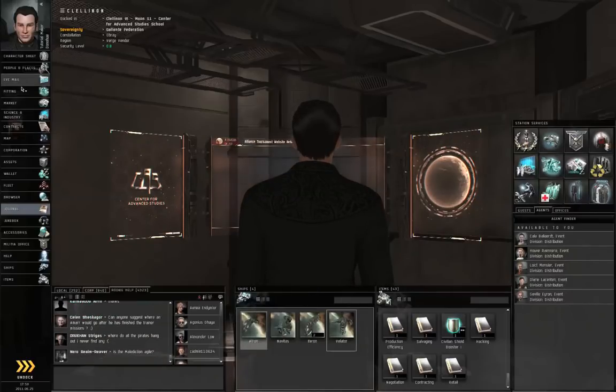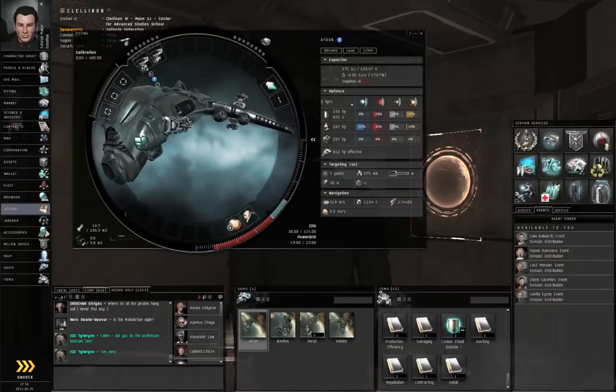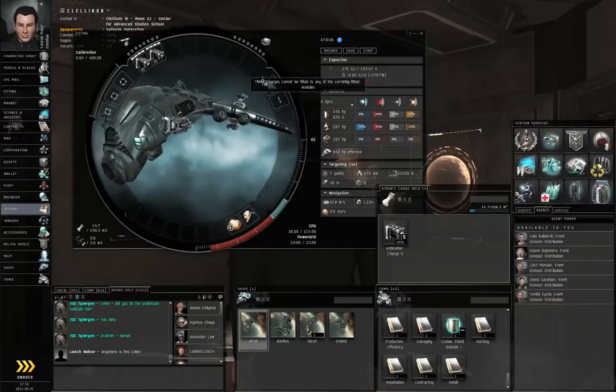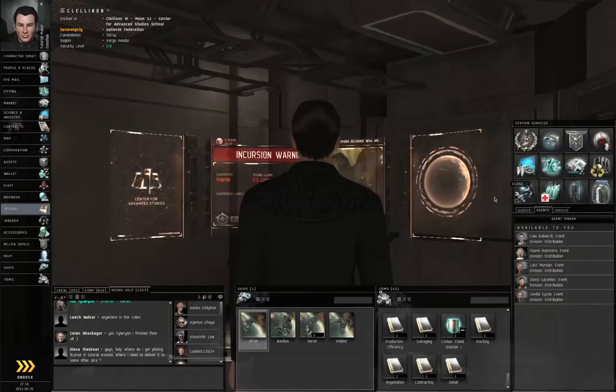Let me make my Atron active and double-check my fitting window. There isn't actually any combat involved here, but I will load my weapons anyway. I have my Afterburner and Small Armor Repair — I think I am all set. Going to undock.